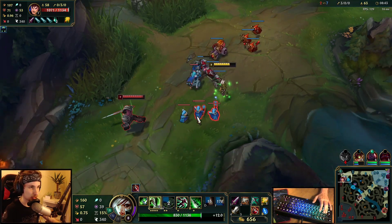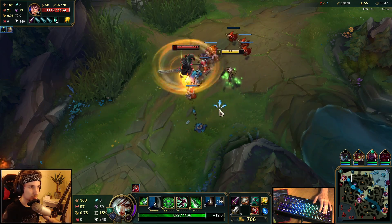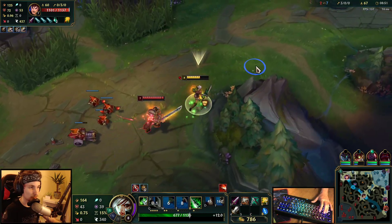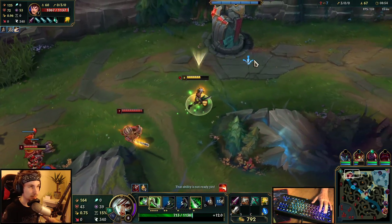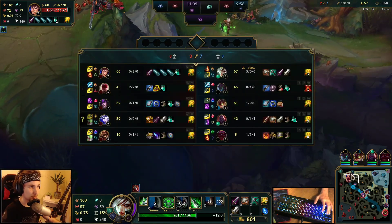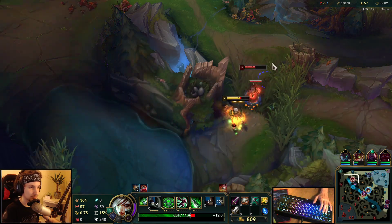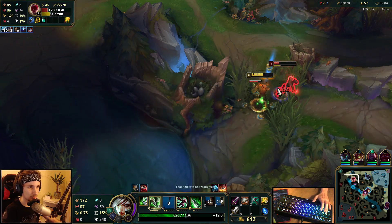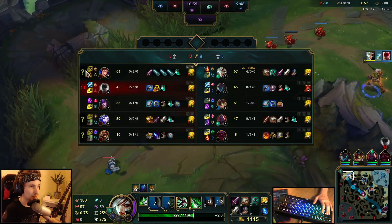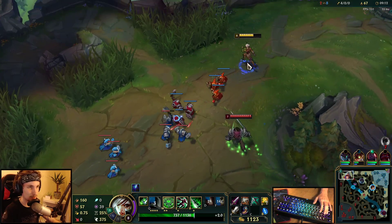I'm just going to hard push it in and then look for a potential roam. I cannot fight him right here — he got an entire E off. Lee Sin is here too, surprisingly — still level 5, pretty far behind. I don't even have to use my ultimate. I've never seen something like that before.